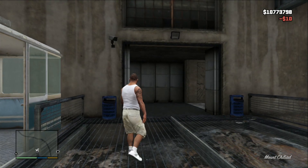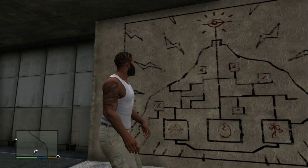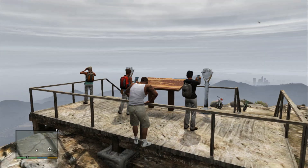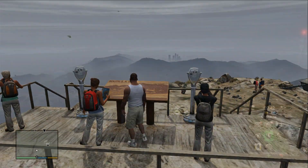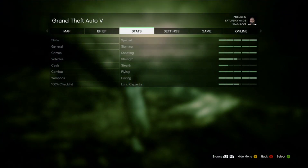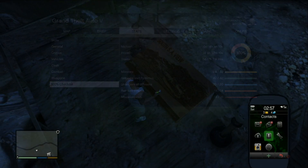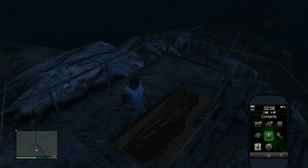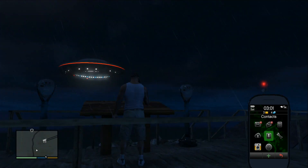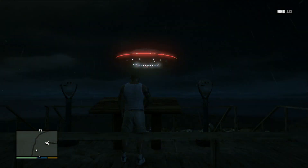You may have also seen the UFO which has been discovered, but if you haven't, well here it is. For this, you have to be standing on top of the mountain at 3am, and it has to be raining, and the game must be at 100%, otherwise it won't turn up. As long as all of these are in place, the UFO will be hovering in the sky. So far from what I have seen, the UFO doesn't appear to do anything, but I myself have spent little time at this stage.